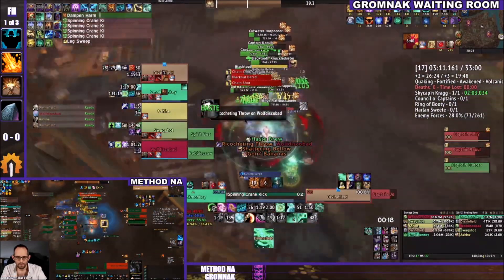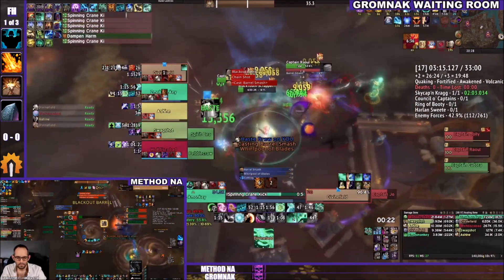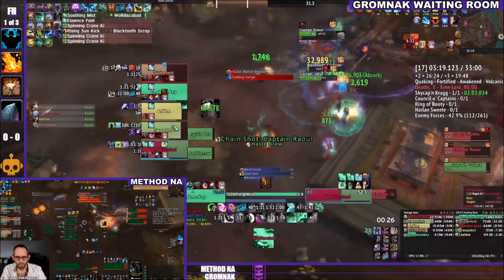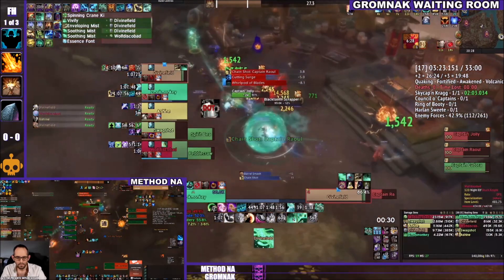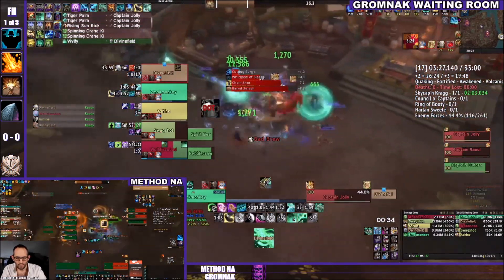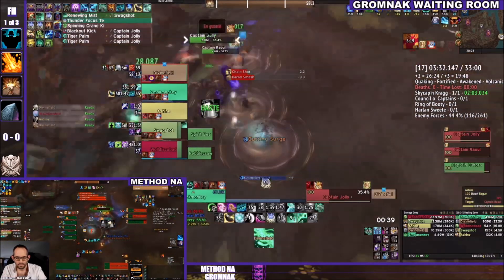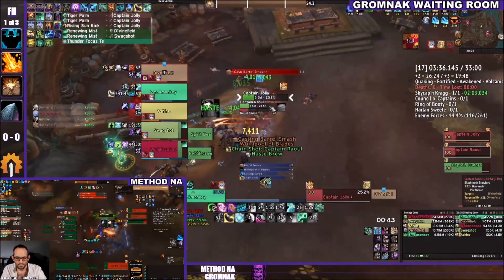Swag actually had to pop Turtle a little bit early, but the pull should stabilize. That pull can be scary with Rawl and all those harpooners — if you get gripped into the Barrel Smash, it's dangerous. But with the early Turtle he avoids getting yoinked into melee, and is able to bait all the harpoons — a really good play.